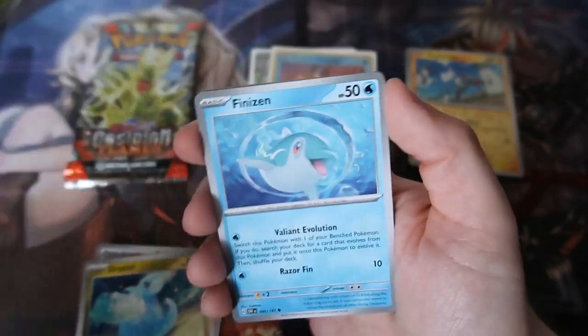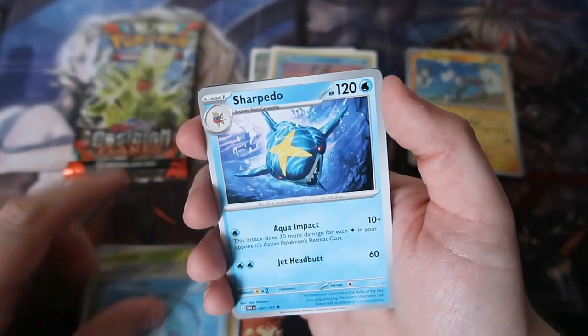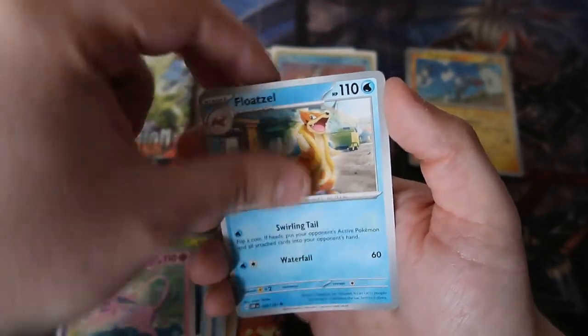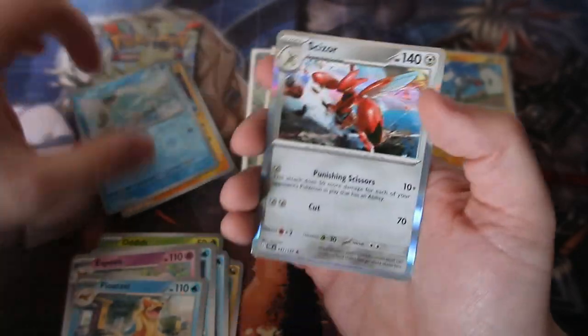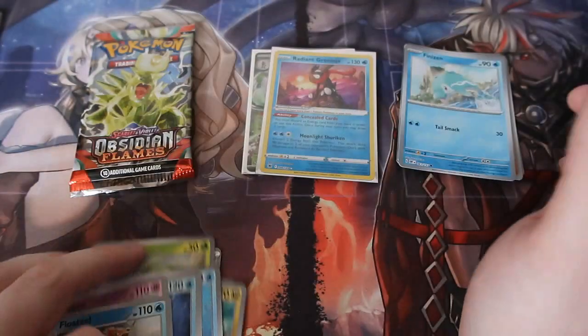Dratini, Oddish, Dolphin, Sharpedo, Espeon, Floppsel, Magnezone, another Dolphin... and Skizzor — the troll of them all! I always get Skizzor.